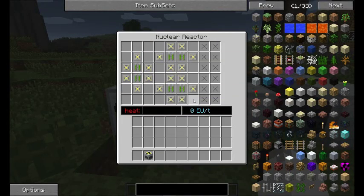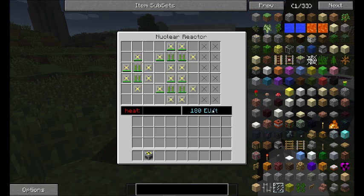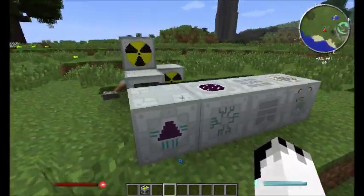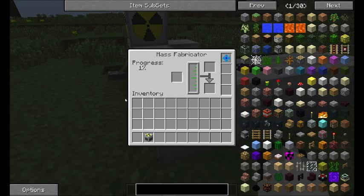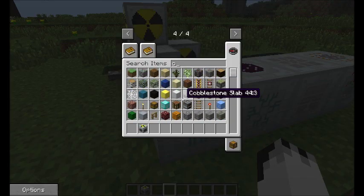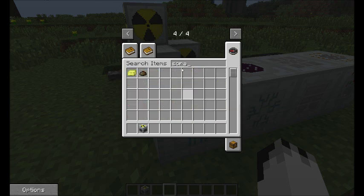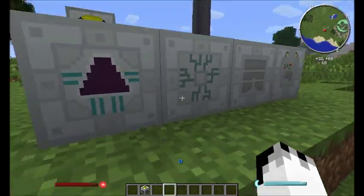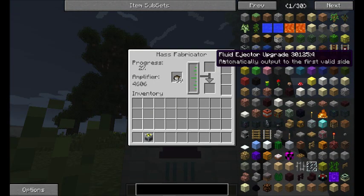So that's the reactor. This is my reactor that I'm going to be using to power the mass fabrication — we're outputting 180 EU into the MFE and it's building up no heat. Around here we have a mass fabricator. It creates mass exactly the same way as before: you add scrap and that helps speed things up, giving you the amplifier. It creates mass, only it's a liquid now. This can be put into tanks or put directly into your replicator via a fluid ejector upgrade.